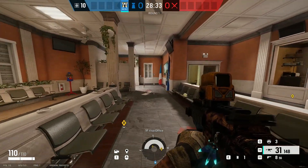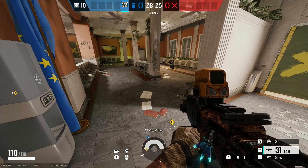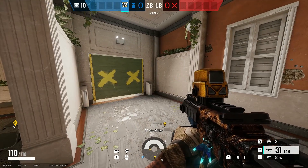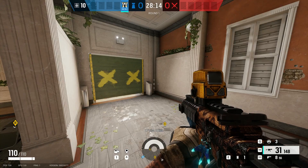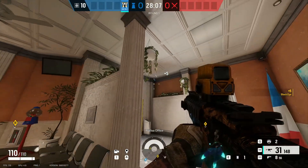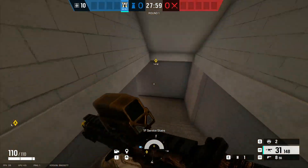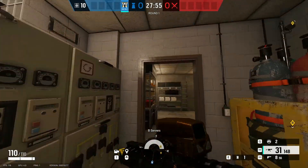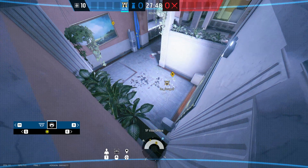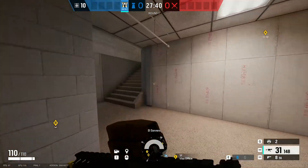Now we're on the map Consulate, in Visa Office. This is another high traffic location that attackers like to push into — it doesn't matter what site you're defending, you're most likely to get a kill. I've been doing this since PS4 and it still works, even on the updated map. Place a cam right there — that's a really good spot. Then go downstairs.